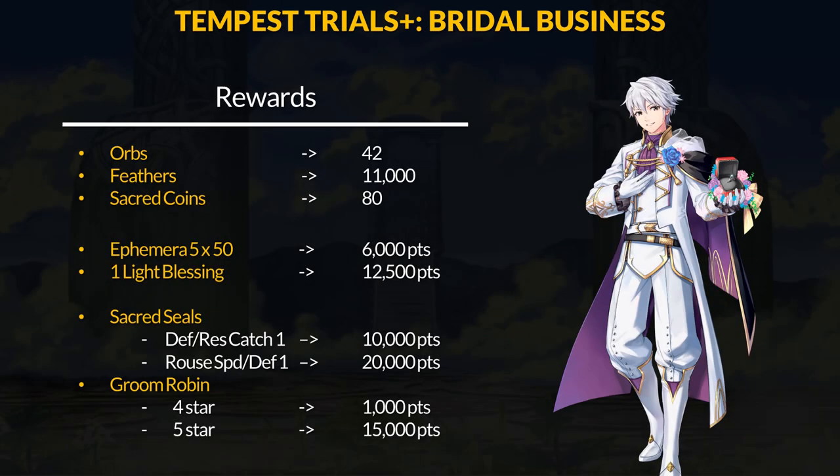The Bridal Business Tempest Trials is almost over, but I still want to talk about the rewards now that I'm back. Score the maximum 50,000 points to get up to 42 Orbs, 11,000 Feathers, and 80 Sacred Coins. You can get 50 Ephemera 5 Divine Codes and 1 Late Blessing for Mythic Nerd Thoos. Sacred Seals this time are Defensive Res Catch and Rouse Speed and Defense. The reward unit will be Groom Robin and you can get a 4-star Fire Stare copy.